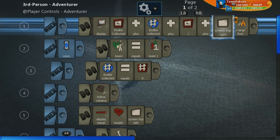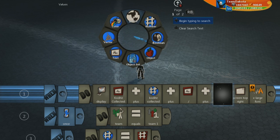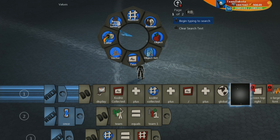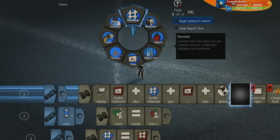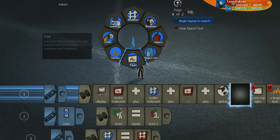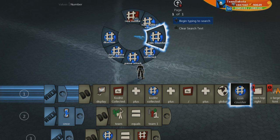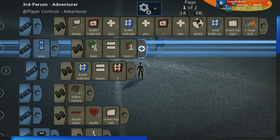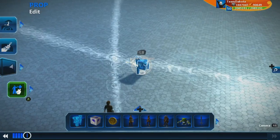Remember, when referencing that total, it's a global variable — that's very important. One of the most common mistakes for new Project Spark users is forgetting whether their variables are local or global. Local means no modifier in front of it; global means it's shared across everything. So we look at 'total kodai collectibles' as a global number, and that will also show up in the display.